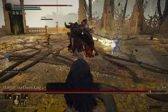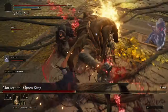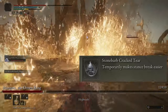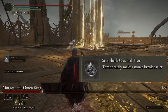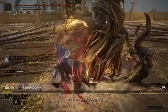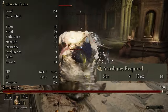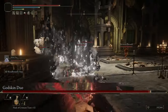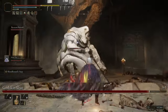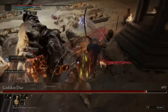The last thing before stats is the other tear for the Flask of Wondrous Physick: the Stonebarb Cracked Tear, which makes it easier to break an enemy's stance for a critical hit — though with our damage output we'll probably kill them before that happens anyway. For minimum stats, you'll need at least 9 Strength and 14 Dexterity to use all the weapons effectively. Afterwards, put the majority of your stat points into Arcane to increase physical damage and bleed buildup per attack.